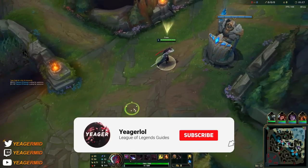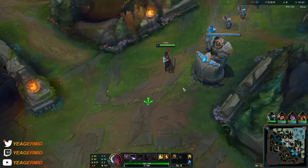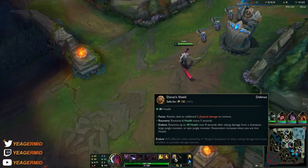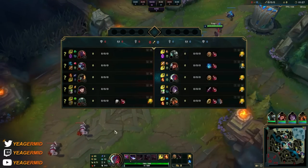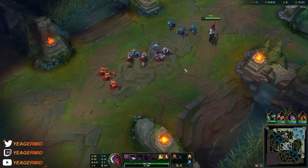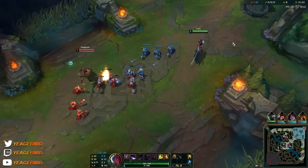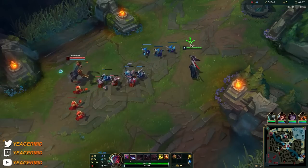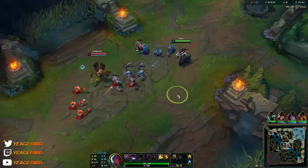Welcome back, today I'm going to show you how to play Yone in Season 13. We are starting off with the Doran's Shield and also have Second Wind in the runes — that's something you want to be doing against poke-heavy matchups. It's a GP mid and he'll be poking a lot with his Q, so that sustain is going to help us out a lot. We're starting off with Q on Yone — it's our low cooldown damaging ability.